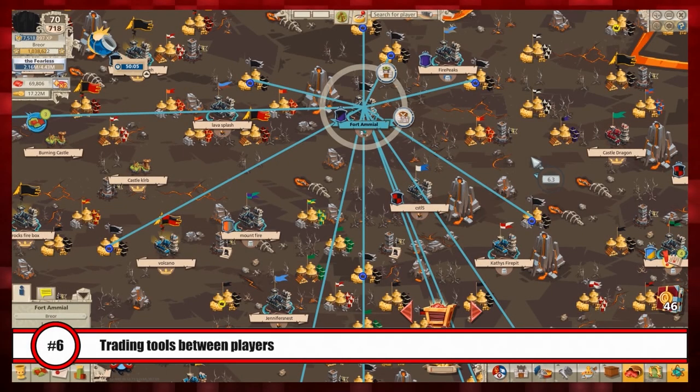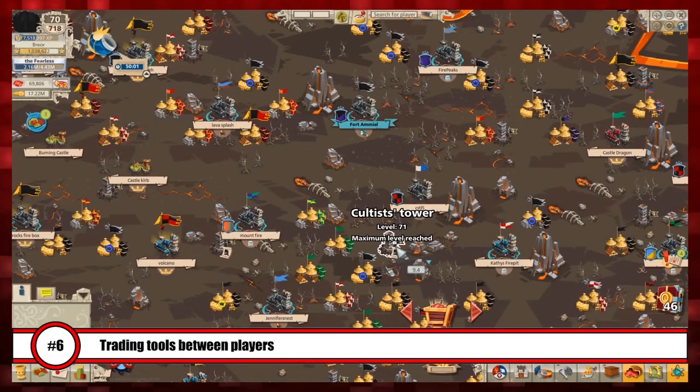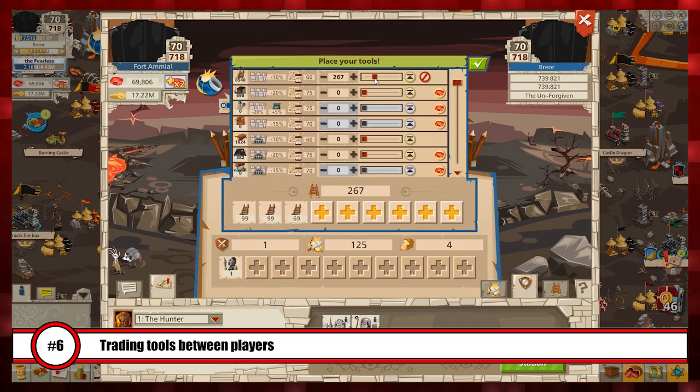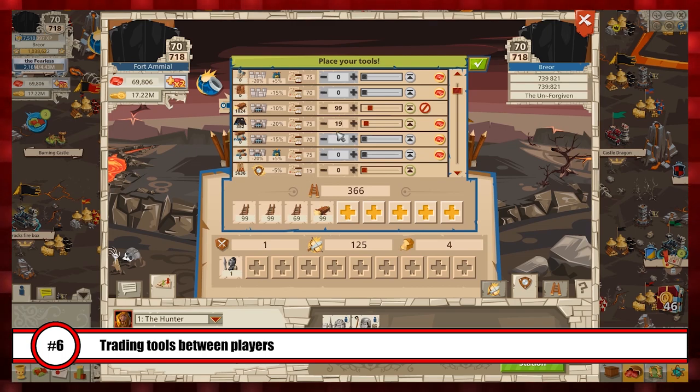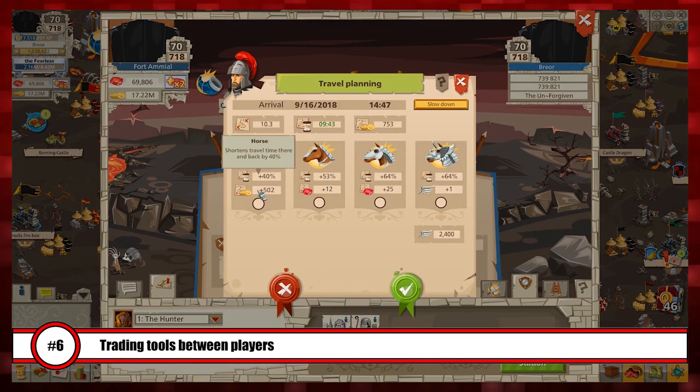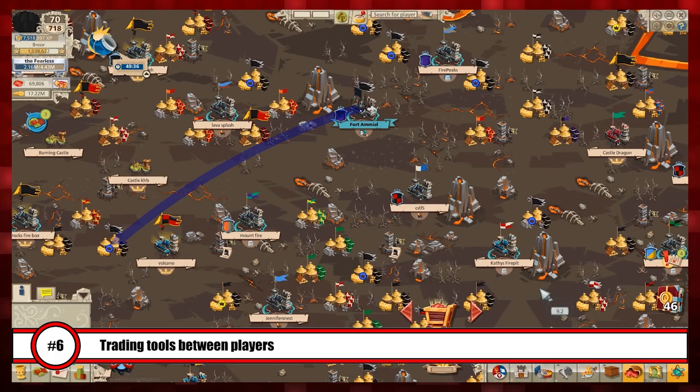Another thing that used to be possible was the transferring of attack tools and even defense tools from high-level players to low-level accounts. The way this was done is the high-level player would store these tools in a resource village, monument, lab, or some other capturable target. Then the low-level account would capture it from the high-level player and they've got the tools. Good Game Studios made it so that tools now return to the player who previously owned the capturable target, so unfortunately this one doesn't work anymore either.